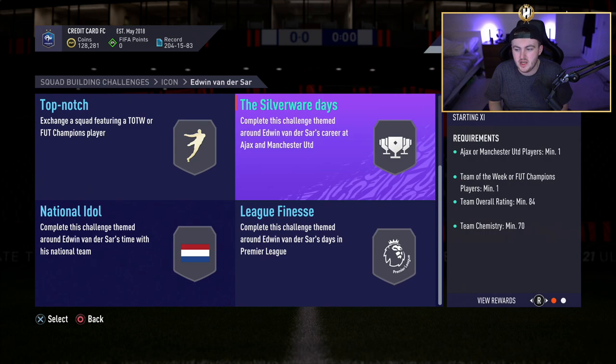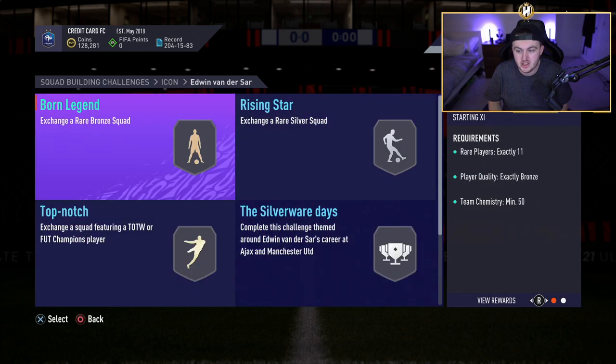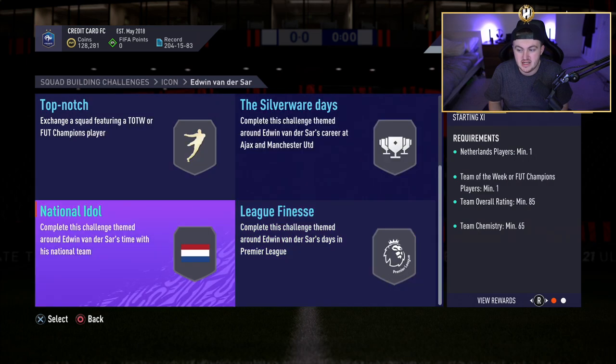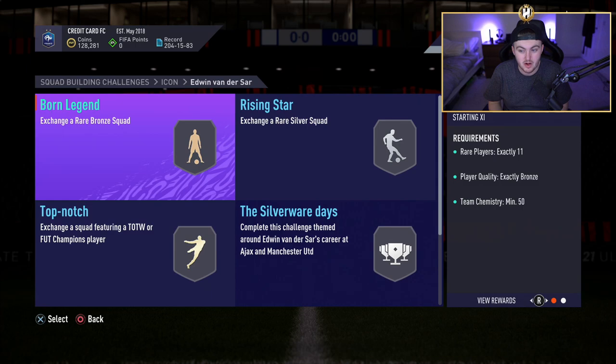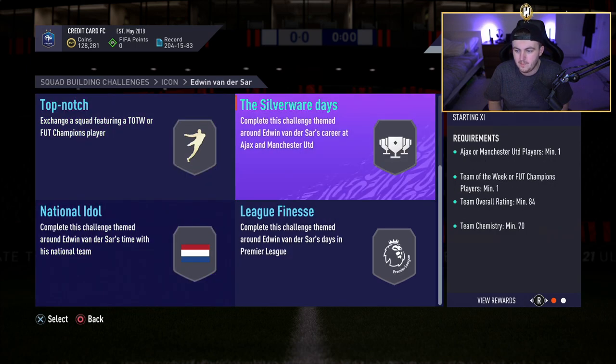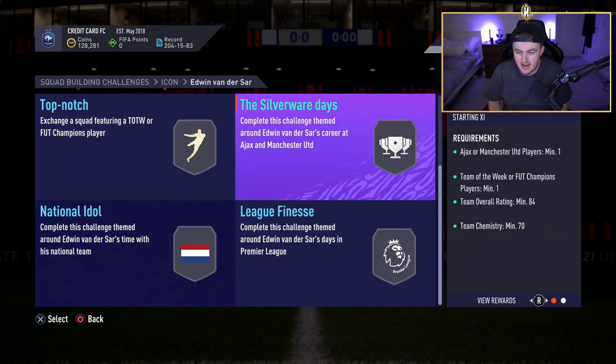The Van der Sar looks to be the only worth it SBC so far and it actually looks decent value. It's an 86, an 85, an 84, an 82, a silver and a bronze team — so it's actually not too much. I do want to complete one of the SBCs to see if they are tradable or untradable packs.